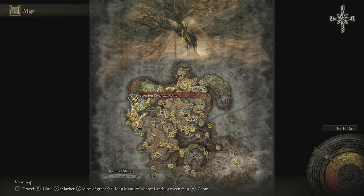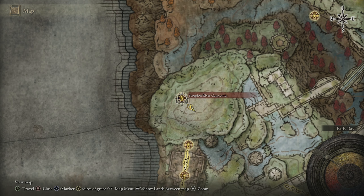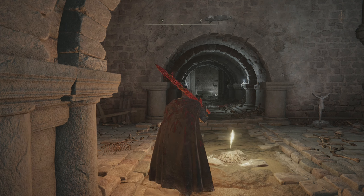To find these Spirit Ashes, you're going to want to make your way over to the Scorpion River Catacombs Site of Grace. It's on the far northwestern side of the map. Starting from the Site of Grace, we're just going to follow the main path forward.